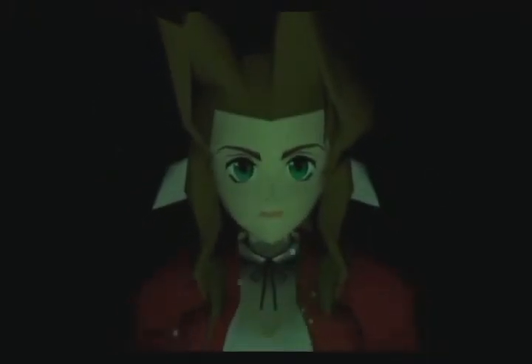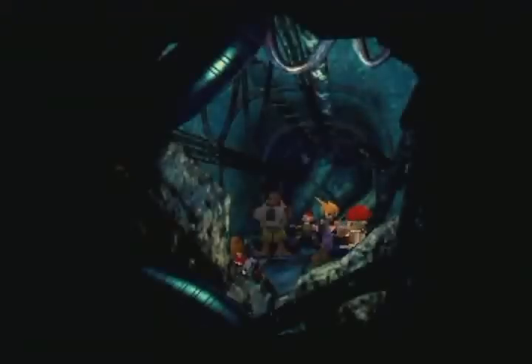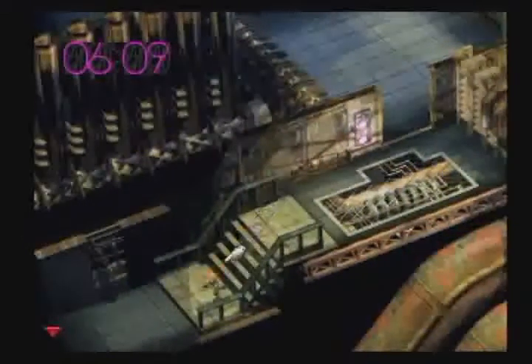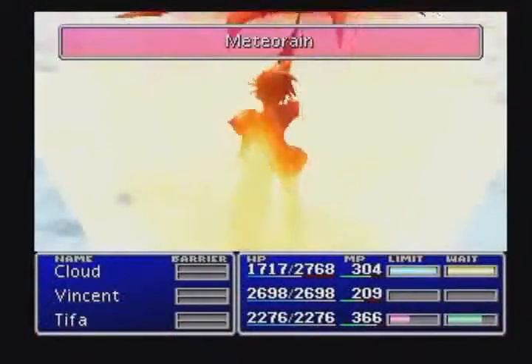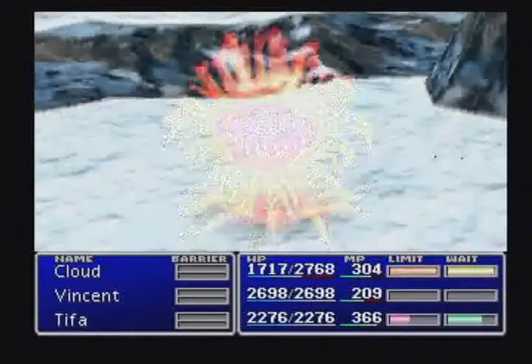Originally released in Japan in January of 1997, Final Fantasy VII hit North American shores eight months later in September. The Shinra Company has taken control of Gaia's Mako energy and is using fear and intimidation to tighten its grip on the world. The story begins when Cloud joins a resistance group as they attack one of Shinra's Mako reactors. Stepping away from the previous six games of the series, Final Fantasy VII used full polygon rendering for all monsters and characters. The move from 2D to 3D was a giant step for the series, sending shockwaves through the gaming community.